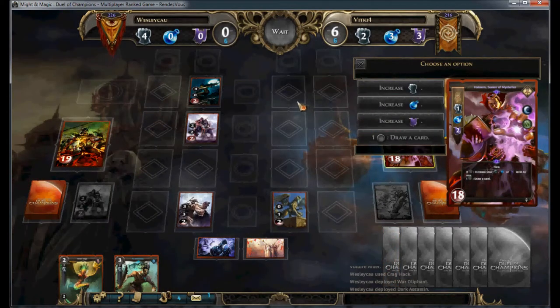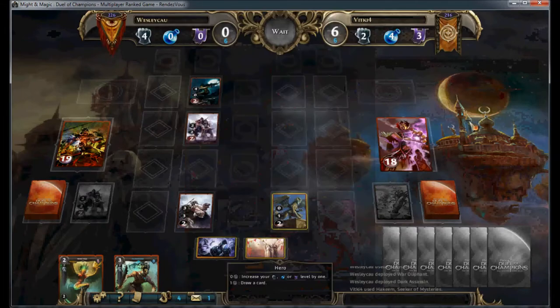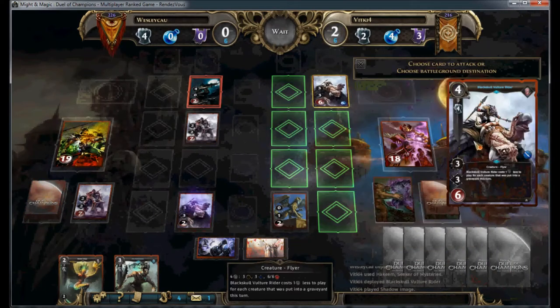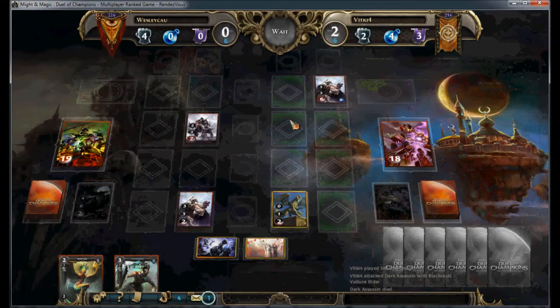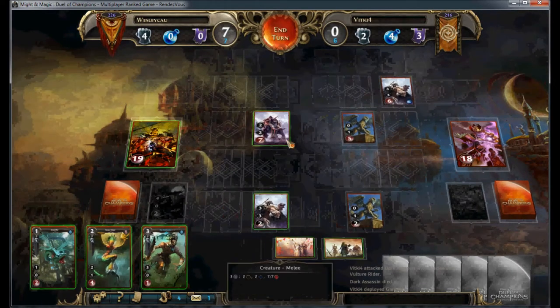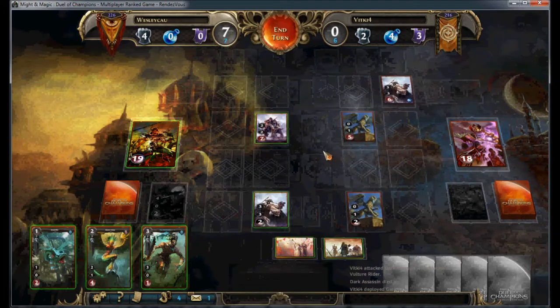One of the advantages of playing a slightly rogue deck like this one is that it's hard to know exactly what cards to expect, whereas most of the more mainstream decks I know they make up down to almost the last card. So that was a strong counter, taking out my assassin and giving himself a vulture rider.